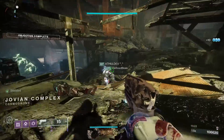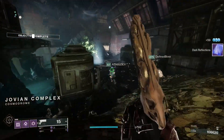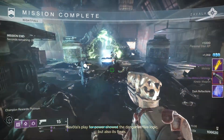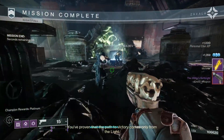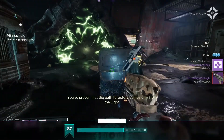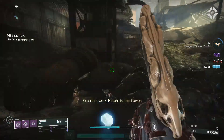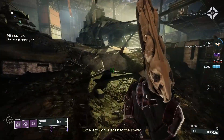This weapon comes with a couple of origin traits: Stunning Recovery and Vanguard's Vindication. Stunning Recovery is where you stun a champion that partially refills your magazine, triggers health regeneration, and improves recovery for a short duration. Vanguard's Vindication means final blows with the weapon grant a small amount of health.